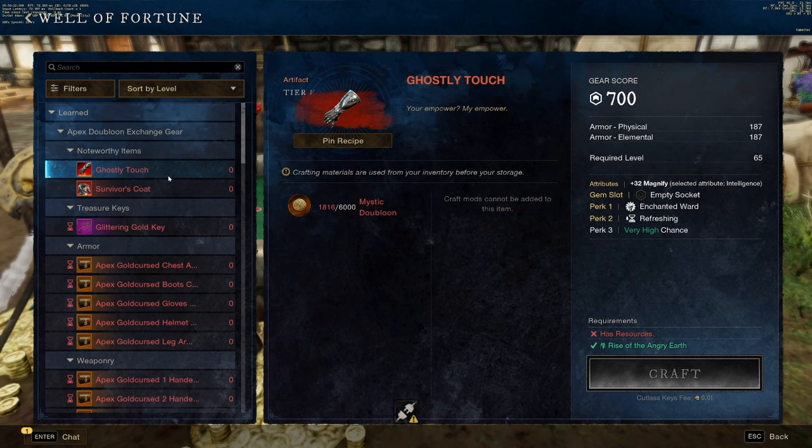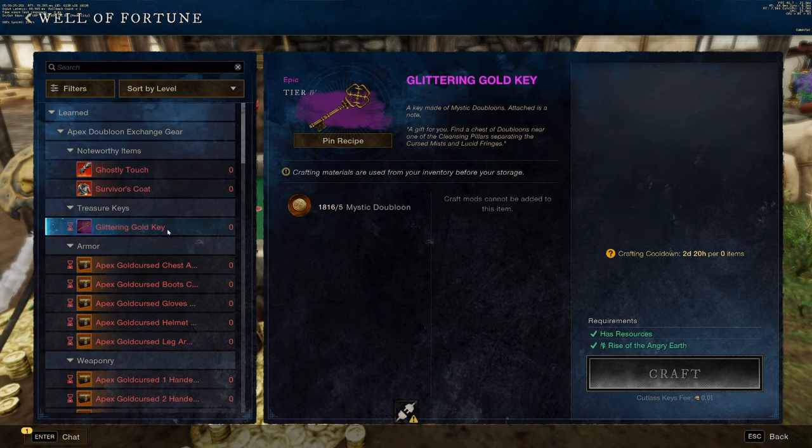First things first, you're going to buy the Glittering Gold Key. You can take this key over to the Free-for-All PvP zone, and right outside there are some cursed chests that you can use this key on. It will give you 500 doubloons.